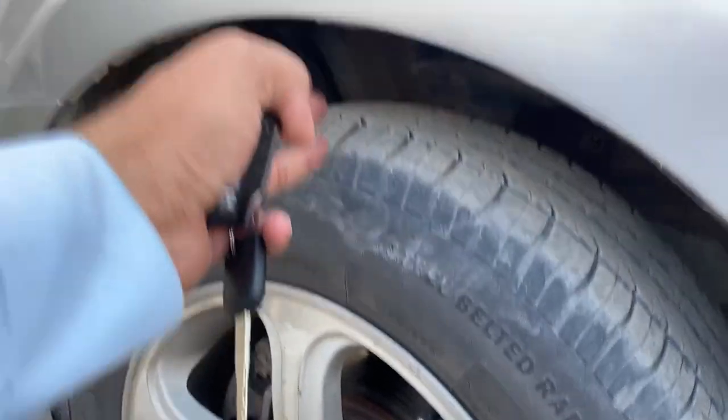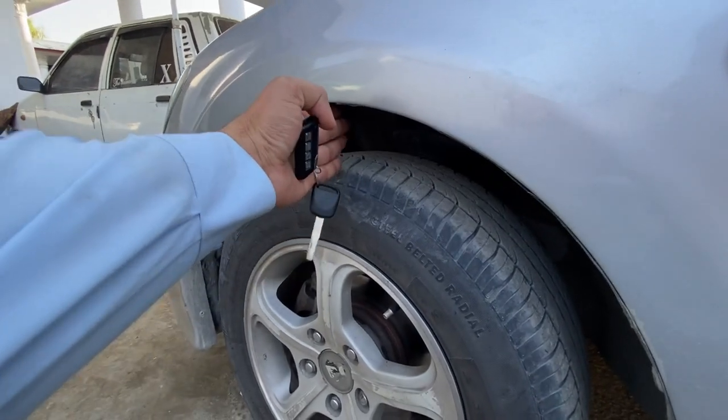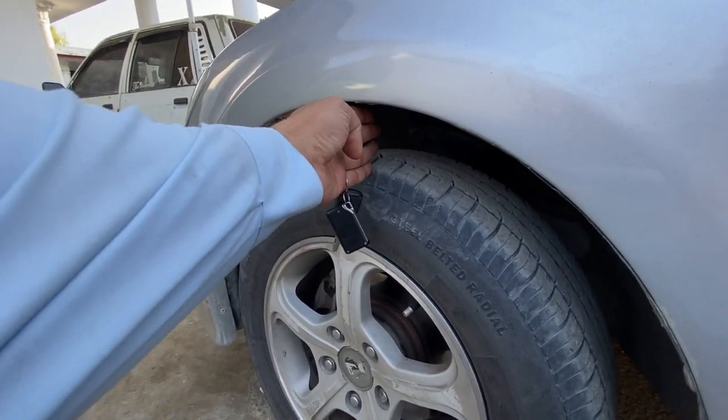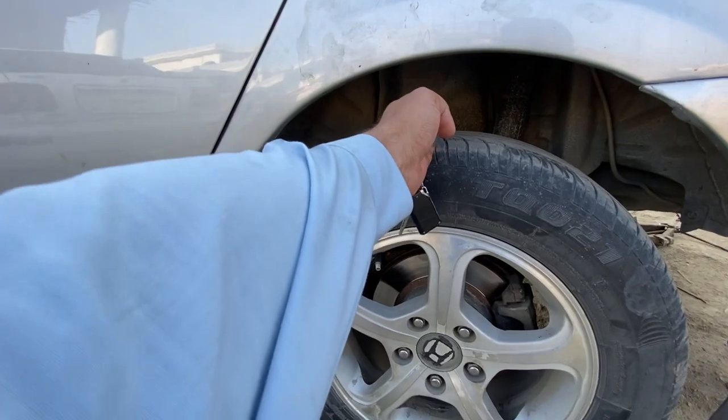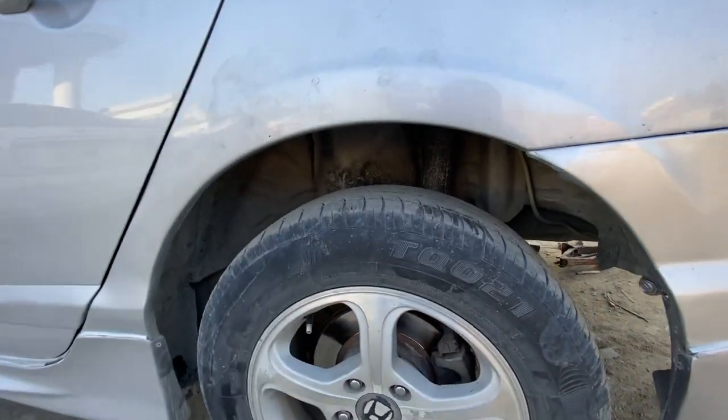This bumper is also on the ground. Before this, the front bumper was also on the ground. And from behind, the spacer is very high but the front bumper is still on the ground — no more than 6-7 inches of clearance.